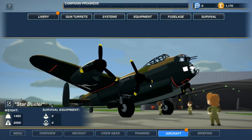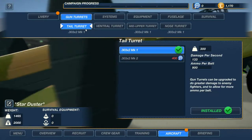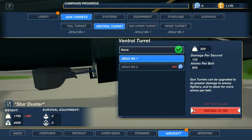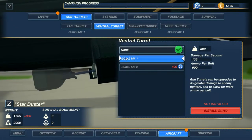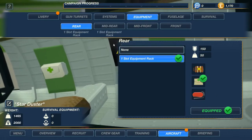There's our plane, looking pretty good. The Star Duster. We can rename the plane if we want to as well — that's kind of nice. We can go to gun turrets — tail turrets — oh, we can upgrade stuff. It's very modular. We can add another gun if we want to, if we had the money to do so. I assume that if we could add another gun we could also hire another crewmate to man that gun — maybe. Probably have to move people around.